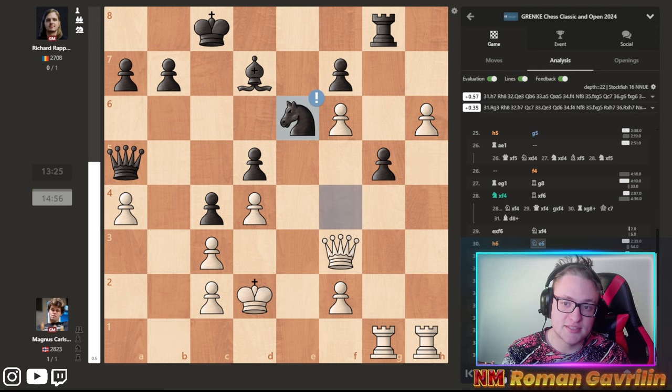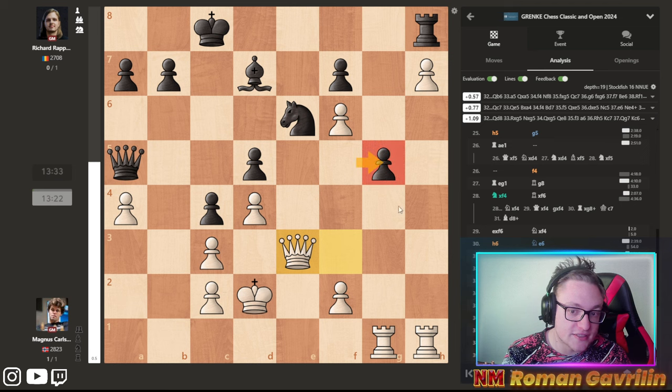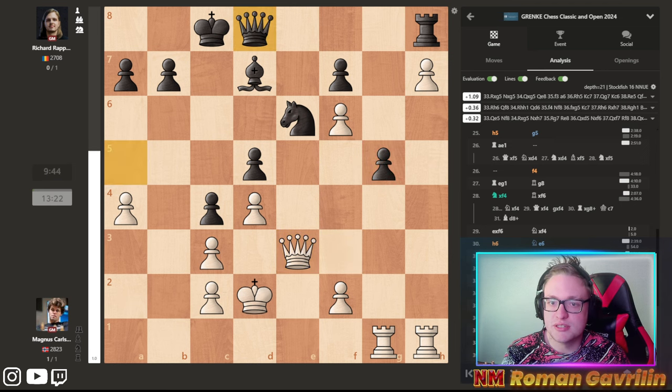But h6, knight f6, h7, rook h8, and now queen e3 attacking this pawn. Queen g8, and now Magnus plays rook g5 — another brilliant move.